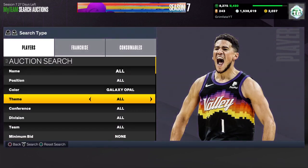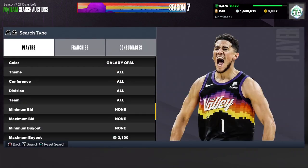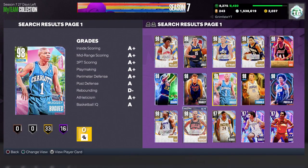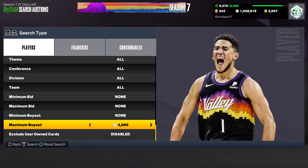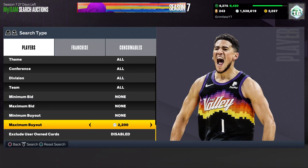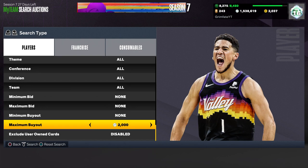The next filter is galaxy opal cheapest. Galaxy opal cheapest is very hot on a day like this because so many people are opening packs, getting galaxy opals, and just throwing them up for very cheap without checking prices. It looks like the cheapest opals are going for 3k, and the quick-sell value is 2,500 MT. So I'd put the max buyout at 2,500 — if you see any opals showing up you can flip them for at least 3,000 MT, often more depending on which one you snipe.